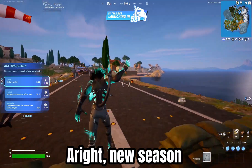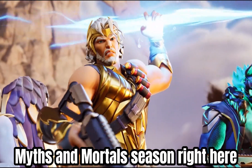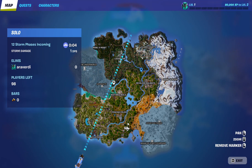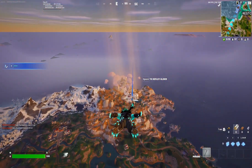Alright, new season just released — Myth and Mortal season right here, let's go! So we have four new POIs this season: the underground, Grim Gate, Mount Olympus, and Brawler's Battleground. We're first gonna land at Mount Olympus — oh my god, you guys see that statue? That's crazy!